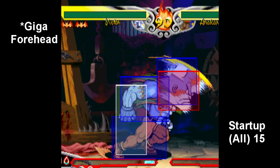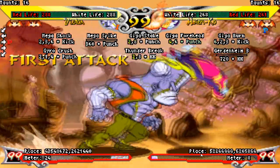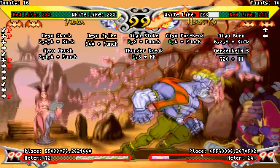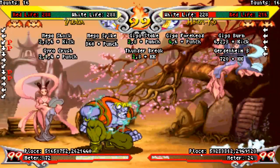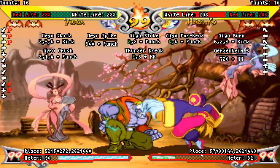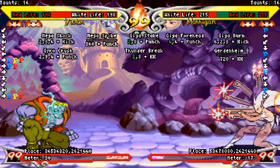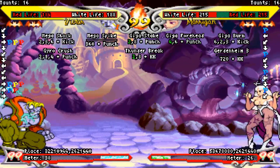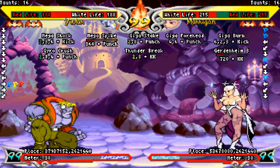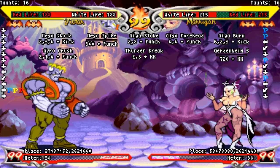Mega Forehead can be used very sparingly as a surprise anti-air, but you can block it in the air so it's really not that good. It's situationally okay to keep characters with straight air dashes in check — characters like Zabel or Lilith. The ES version does go through projectiles, just not all that consistently. So yeah, don't use Mega Forehead that much. You can use it a bit to play chicken, but you're gonna lose that more than you're gonna win it.